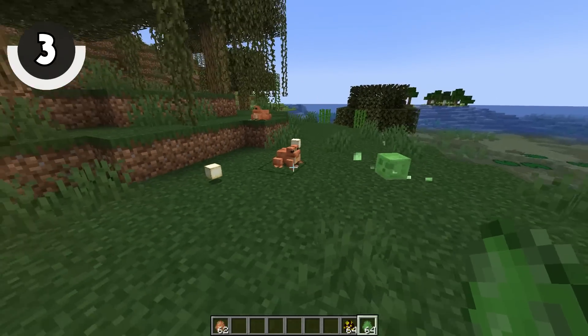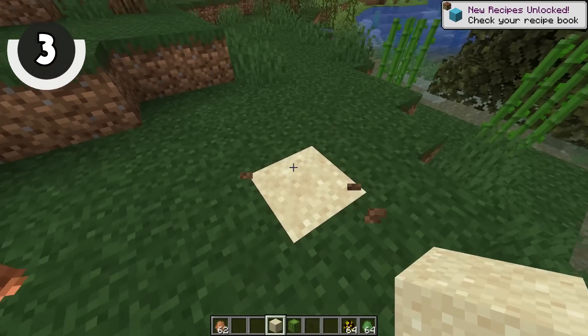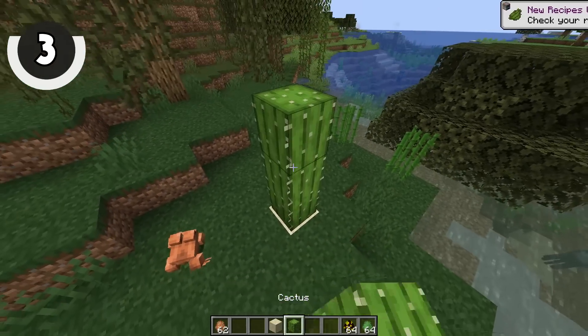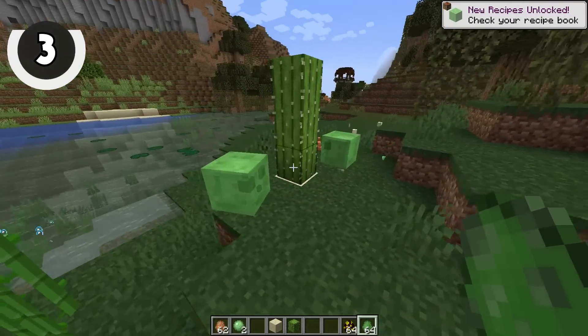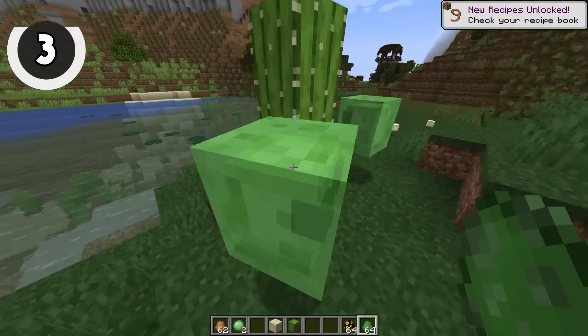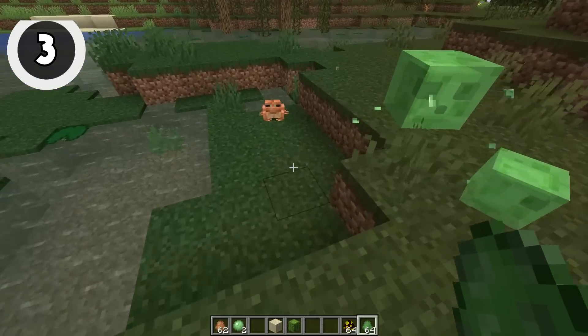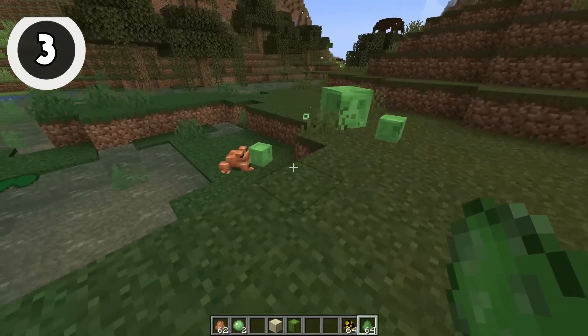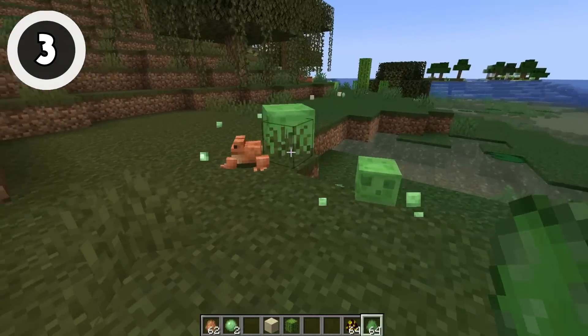But that's not all the frog will eat — did you remember they can eat slime too? Sure, it's maybe not the most useful thing in the world. Maybe you could use it in a farm if you're able to set up a funnel that'll shrink the slime size. Or maybe if you're living inside of a swamp, you'll be able to use this one a little bit more effectively — the frog could help keep it clean.